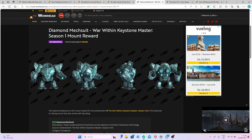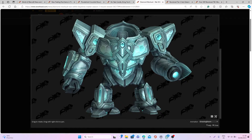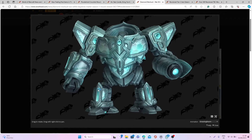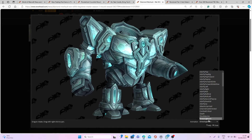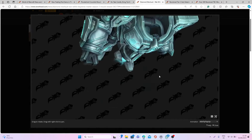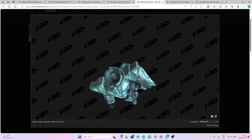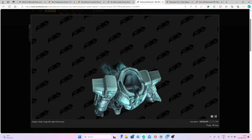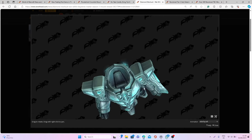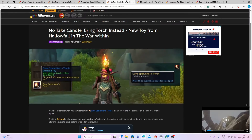The first one is the new Keystone Master mount for Season 1 of the War Within. As you can see, this is a diamond mecha suit, and in my opinion it's really really cool. This is of course a flying mount and you will get it as the Keystone Master achievement reward. Keep in mind this one will be removed after the season, so if you like it, try to get it while it's available.